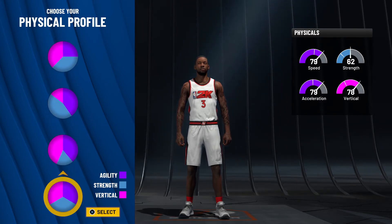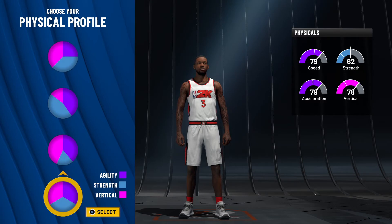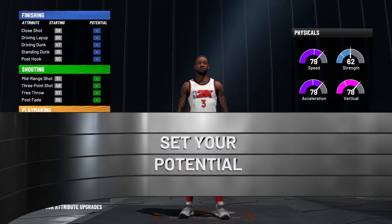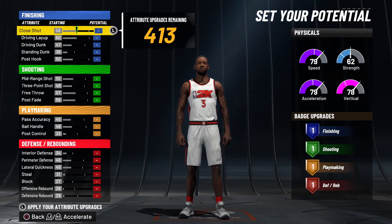If you want physical attributes similar to what he actually has — which is 75 speed, 75 acceleration, 73 vertical — then you would go with the balance pie chart, which is all the way at the bottom.